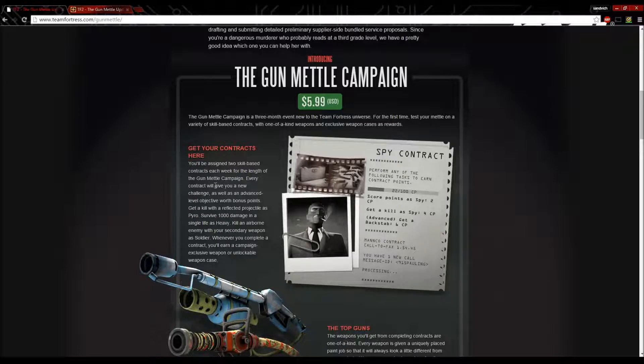Every contract will give you a new challenge, as well as an advanced level objective worth bonus points — for example: get a kill with a reflected projectile as a Pyro, survive a thousand damage in a single life as Heavy, or kill an airborne enemy with your secondary weapon as a Soldier. Whenever you complete a contract, you'll earn a campaign-exclusive weapon or unlockable case.